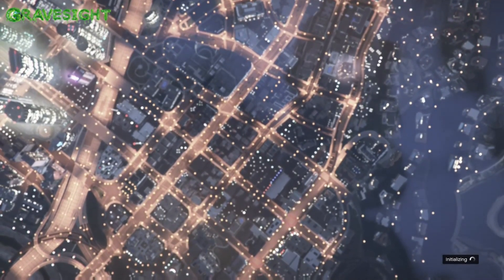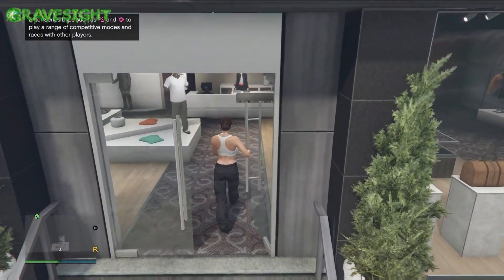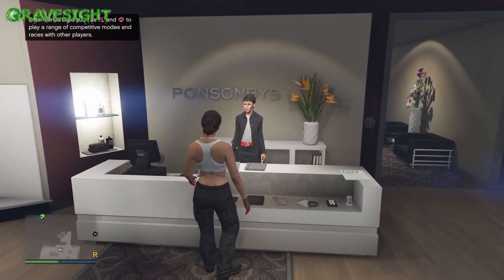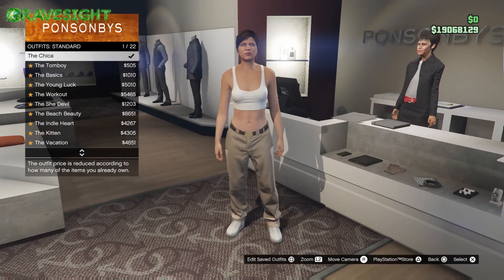We're gonna go into an online session, but we're gonna make sure it's an invite only session. So if you get into an online session, just go to an invite only session and then make your way to a store. This time what we're gonna go ahead and do is walk up to the clerk.